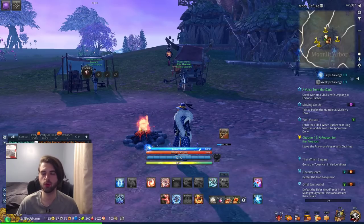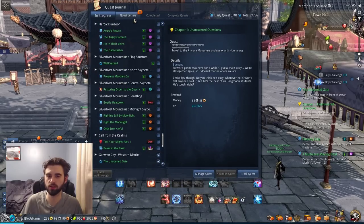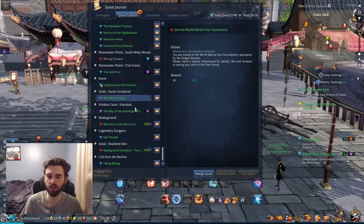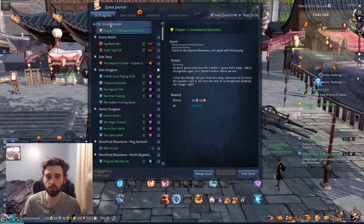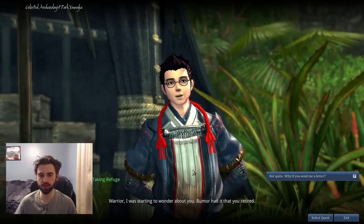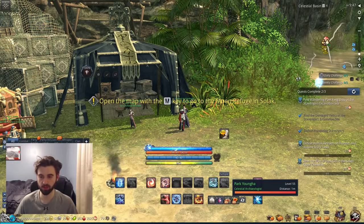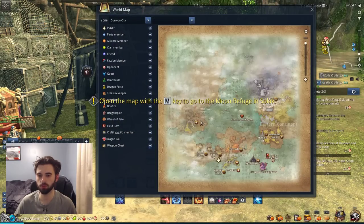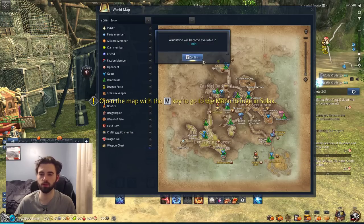So let's start off with how do you get to Moon Refuge? I'm going to use some old footage because I don't have any characters at that point, but basically when you hit HM14 you're going to get a quest letter. Press J on your keyboard, navigate to the Quest Letter tab, and look for a quest called Taking Refuge. Accept that quest and it will send you to Celestial Basin. Once you get to Celestial Basin, talk to this NPC — he's going to send you on over to Moon Refuge, which is located in the bottom right corner of Solok on your map.